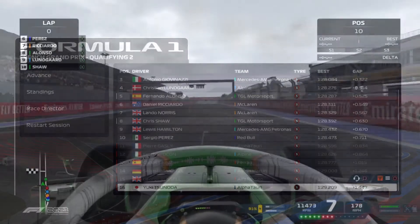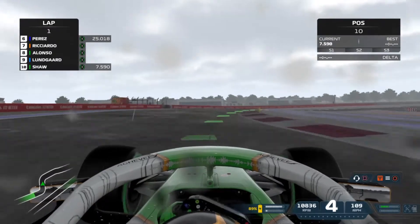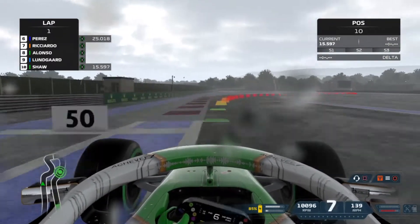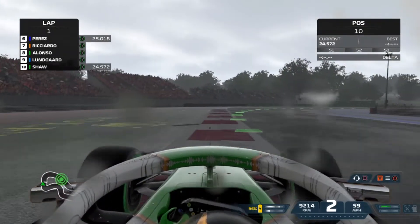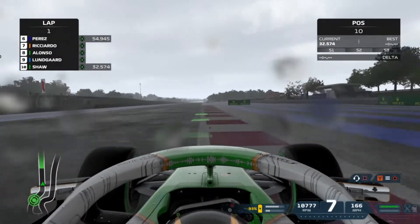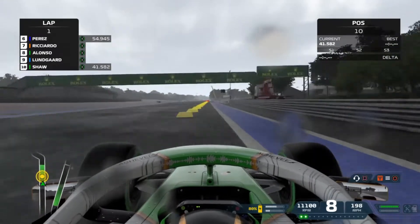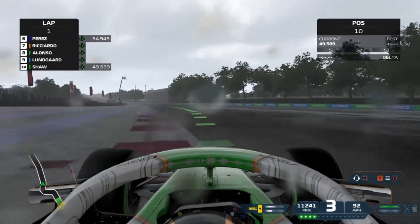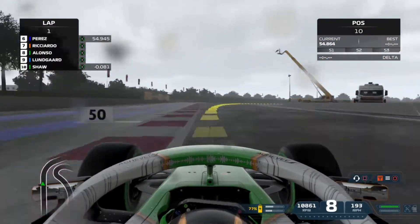Carlos Sainz is out in Q2, which is a big surprise. Sure enough, Q3 comes around and it is very much wet. We're on inter tyres and I went out slightly earlier than usual towards the end of the session because the radar said the track was going to get worse — we had that happen in one of our previous races as well. However, pretty much everyone went out just a lap or so after I came in and they went quite a bit quicker.